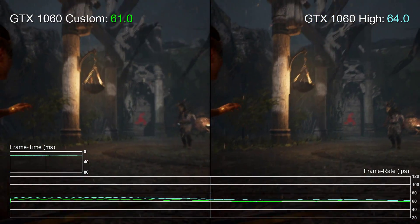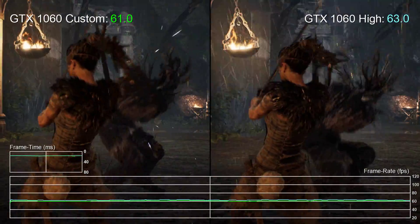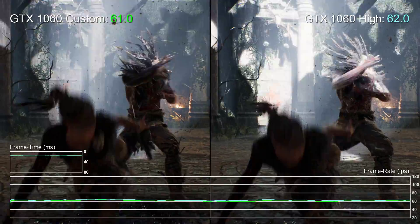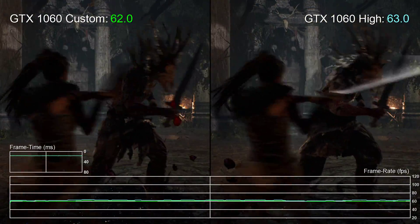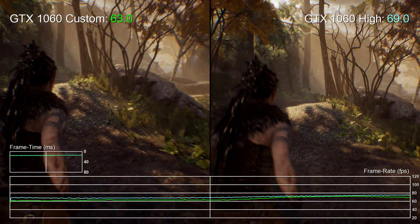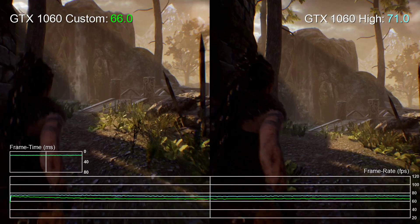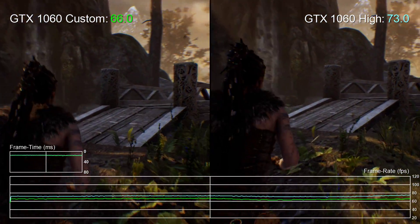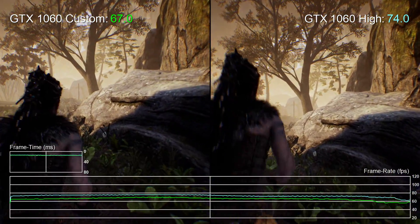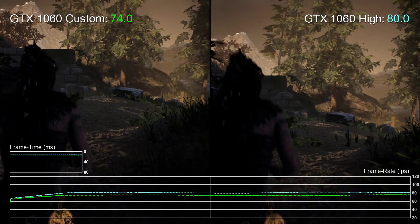We're kicking off with the GTX 1060 using two distinct presets. The first is our custom setting — essentially PS4 settings — where everything is set to very high except for post processing and view effects which are knocked down to high. Shadow quality was left at very high since it didn't impact performance, so we are getting a slight boost over PS4. For the most part the GTX 1060 can deliver a solid 60fps through large stretches of the game with quite a lot of headroom.